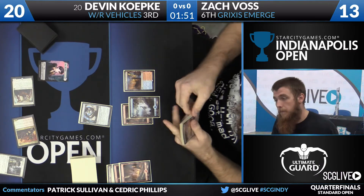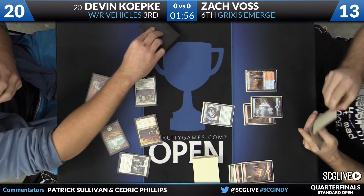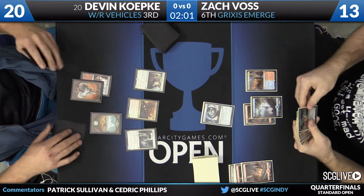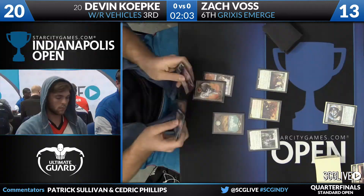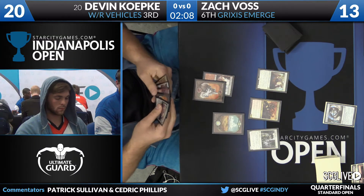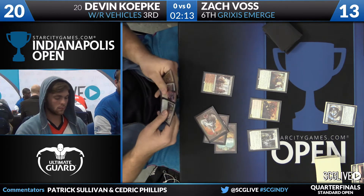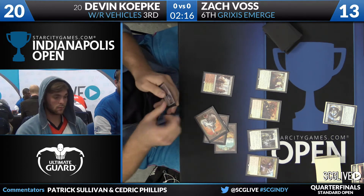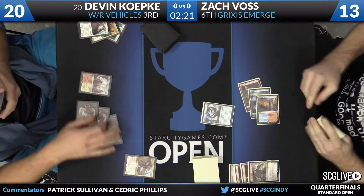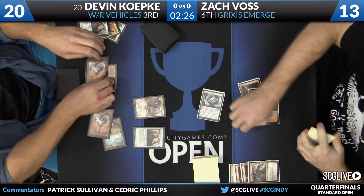Kozilek's Return would be timely right now. Voss will play a Spire Book for now and simply pass the turn back. Koepke is going to untap and sacrifice the clue, draw a card. Keep in mind, no artifact on the battlefield now for the Toolcraft Exemplar. Here's three mana — Depala. There will be a response: Kozilek's Return. Follow-up with another Toolcraft Exemplar, and now pass the turn back.